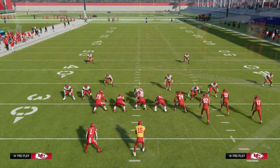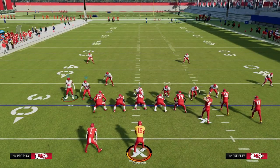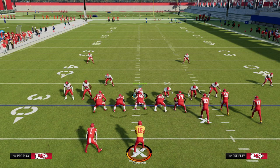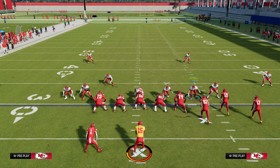One thing that's really important with this blitz defense is you want to make sure that your fastest defensive end is going to be over here — it's really going to help the blitz a lot. You want the fastest and most agile defensive ends that you could possibly get, ideally putting linebackers down there.